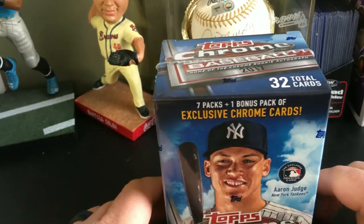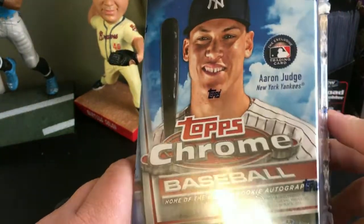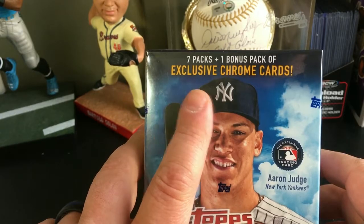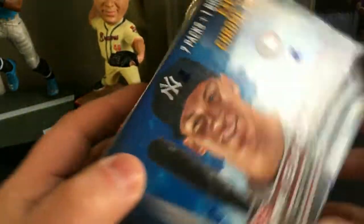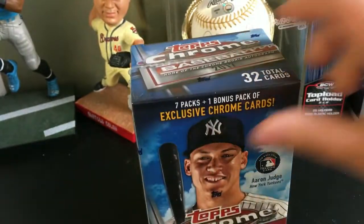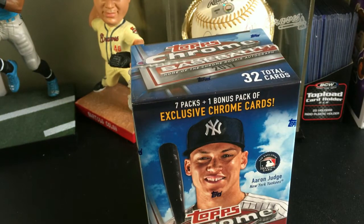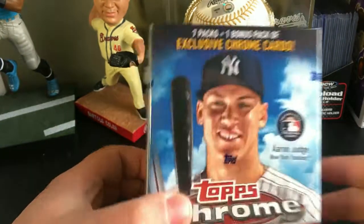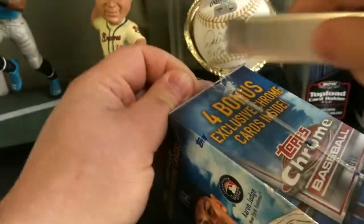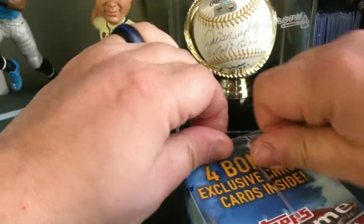Hey guys, welcome back to another All-Star Cards pack opening. In today's video we're going to be opening up a blaster box of 2017 Topps Chrome — seven packs plus one bonus pack of exclusive chrome cards. The box has Aaron Judge on the front. I went to Walmart to see what they had and grabbed this blaster to try it out. It's got 32 total cards, so let's go ahead and get inside the box.